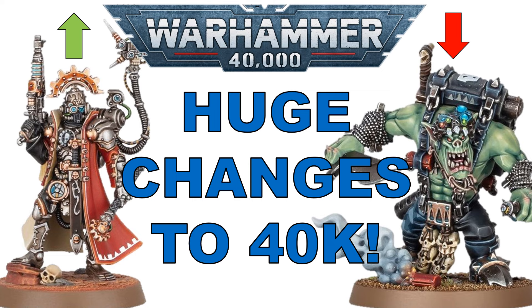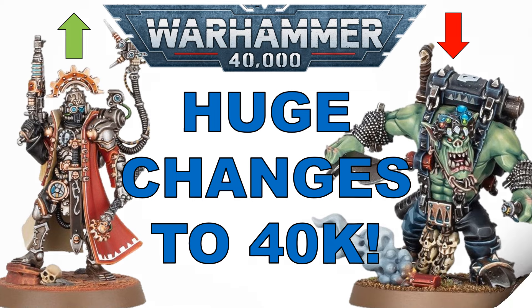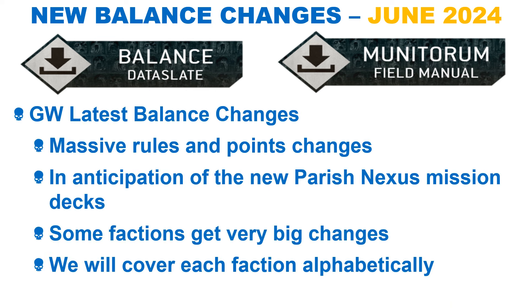Hello, my name is Fox and you are watching Dead of Fools. Let's jump right in. Today we are looking at the balance data slate and points changes released by GW on the 20th of June. Games Workshop made some massive changes in anticipation of the new Prior Nexus mission decks, which will see play roughly at the same time as this data slate and points update.